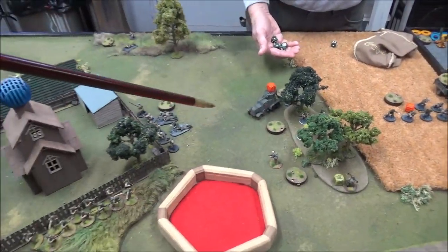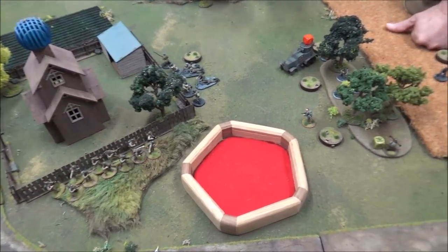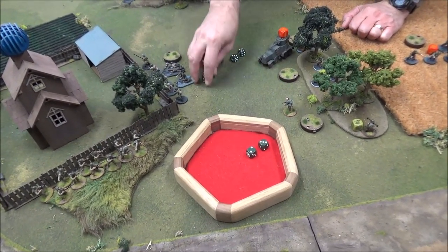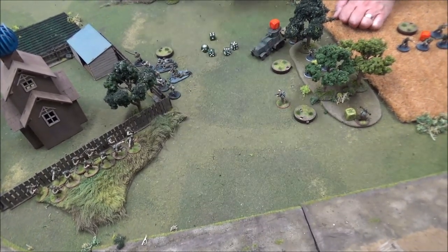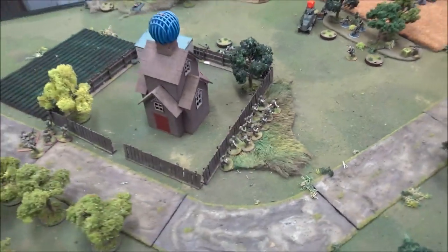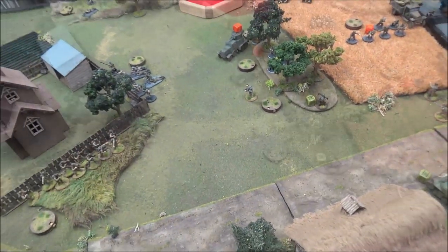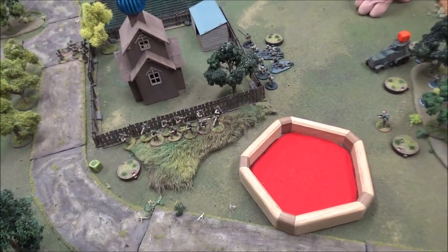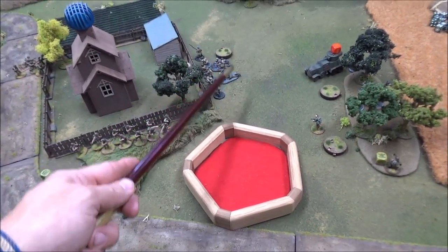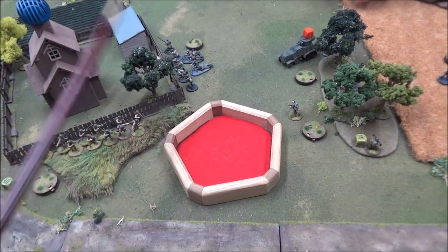The BA-6 moves and fires down the fence line with eight LMG shots at soft cover needing fives — three hits, one dead and a pin on my squad. My regular squad foobar for the third time this game with one pin — this time with an enemy within 12, so Steve gets to pick my target and shoot. He has me fire at the last Pathfinder survivor — five shots needing sevens — somehow the Pathfinder survives, just taking a pin.